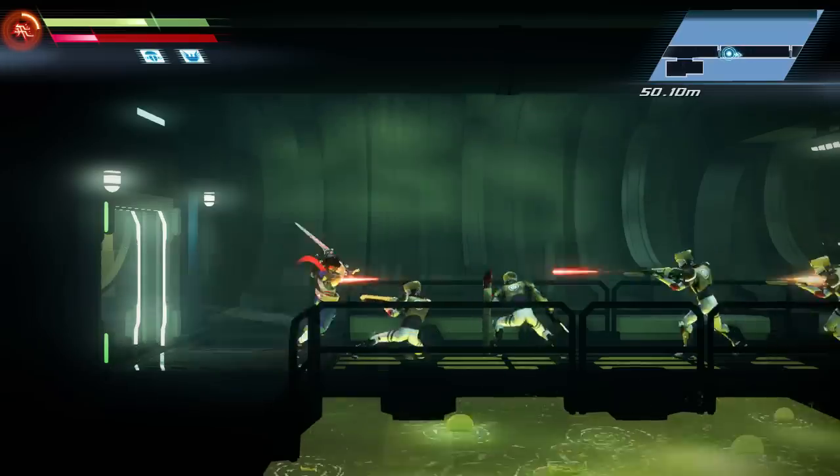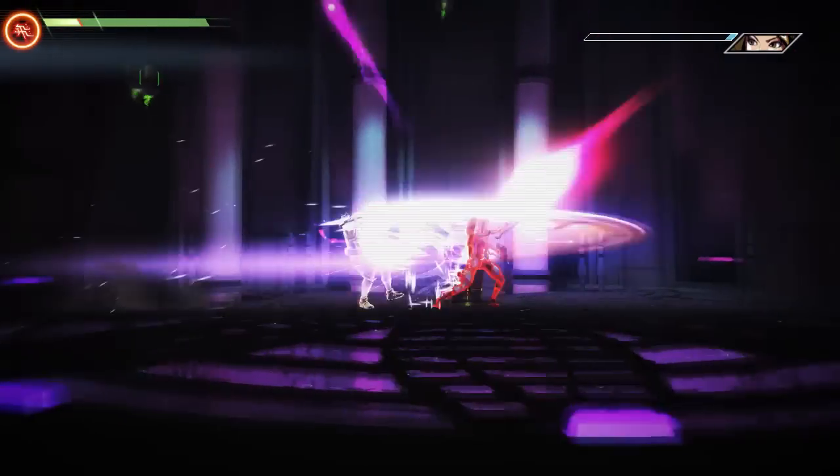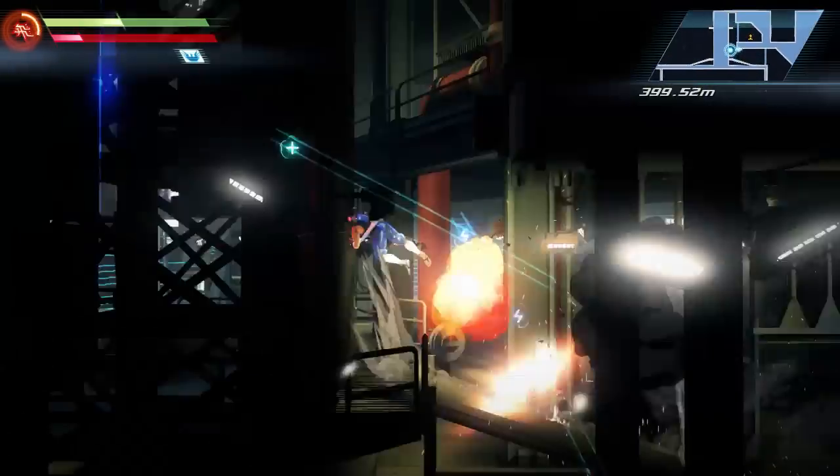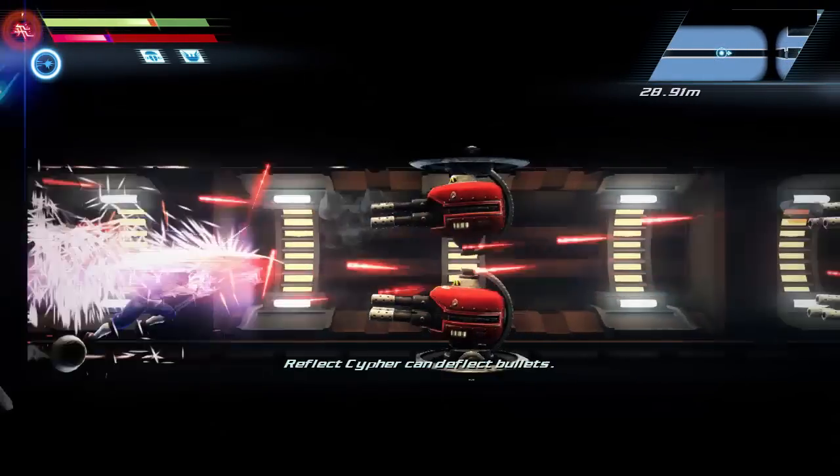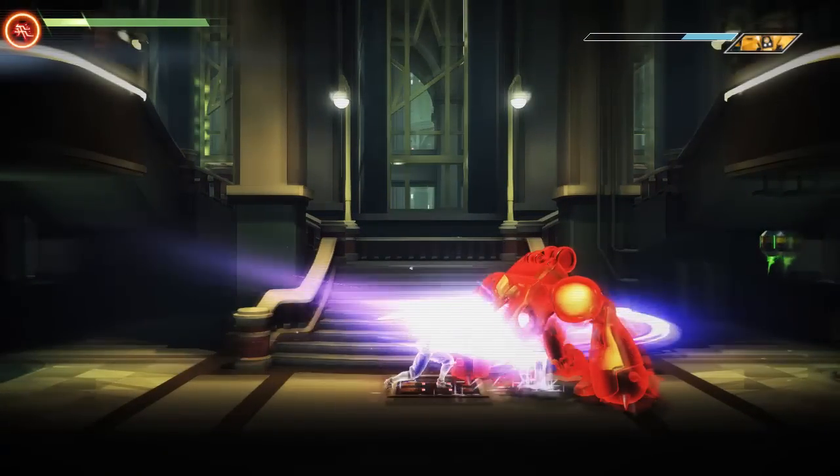Basically what you gotta do is you press the attack button. Sometimes you fight bosses — you press the attack button. Sometimes you find hidden items — you press the attack button. Did I mention you press the attack button? I don't have any more footage. I broke my attack button.